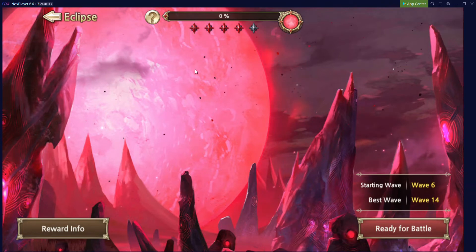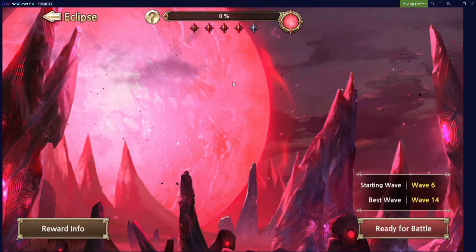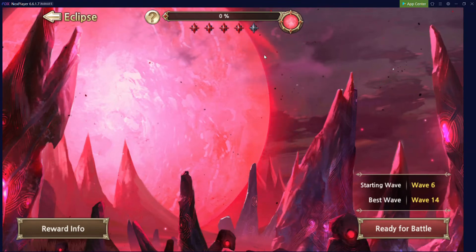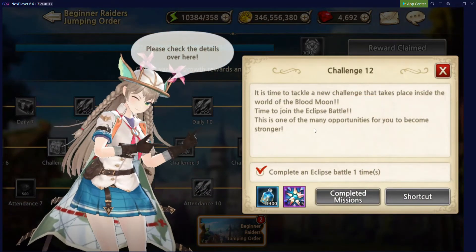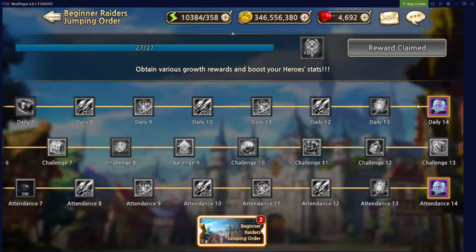I would recommend holding off on using all your attempts, because especially in the beginning as an early player, your characters are drastically increasing in power every single day. These recharge about once every five days, or depending on how much stamina you use, plus you get a little chunk every single day. So just hold off and sparingly use these. The first time I'd ever use an attempt is actually when you get to mission 12 on the beginner's jumping orders, which requires you to complete an Eclipse battle. Until they cap out, I wouldn't use any additional Eclipse battles.